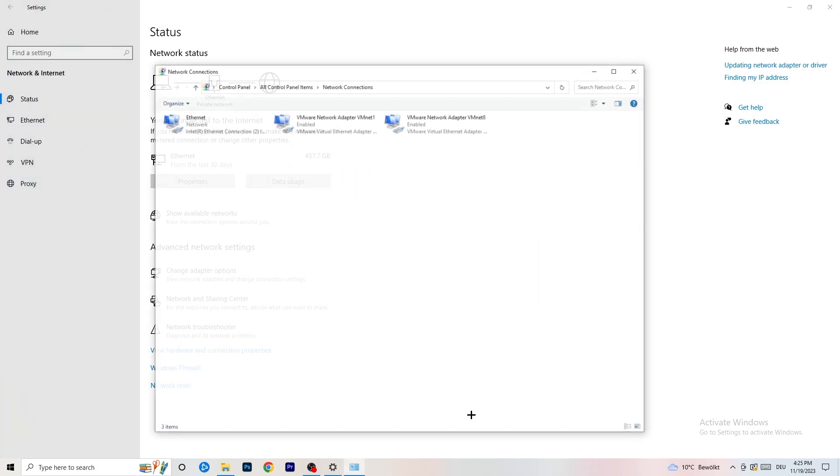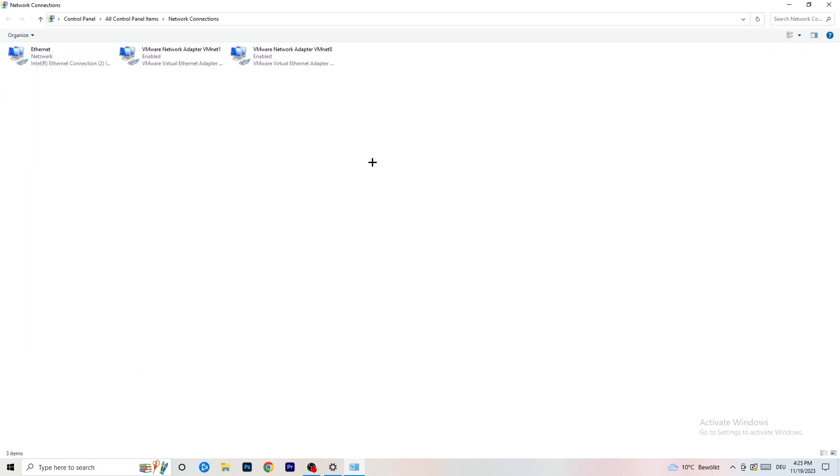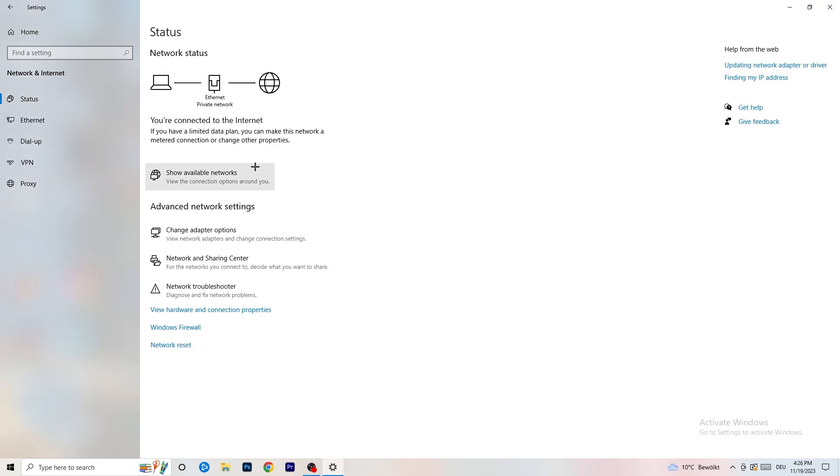Next, click on Change Adapter Options. A new window will pop up. Depending on whether you're using ethernet or Wi-Fi, right-click on your adapter and click Disable. This will disable your internet connection on your PC — keep in mind you need administrator permissions for this. Wait about 20 seconds, then right-click and click Enable again. Wait for it to reconnect, and once it's connected again you can close this window.